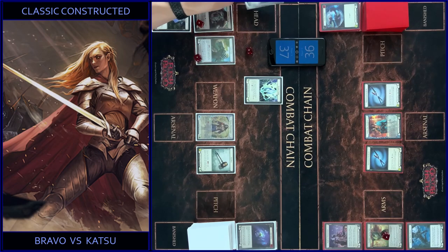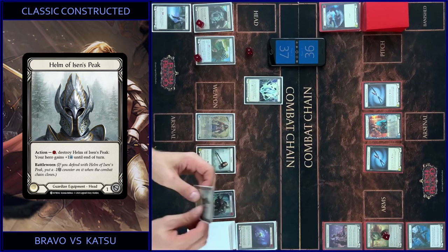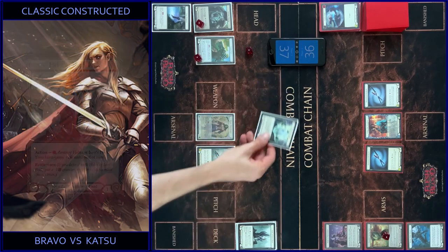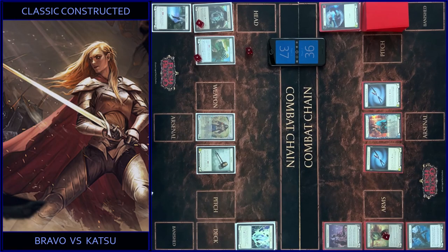I destroy my helm, pay like this, and pass turn to you. I also destroy my token, so I draw five cards.